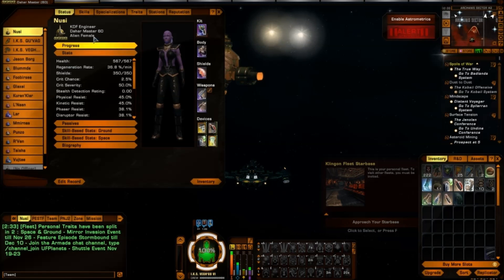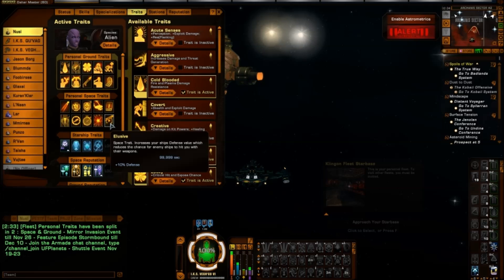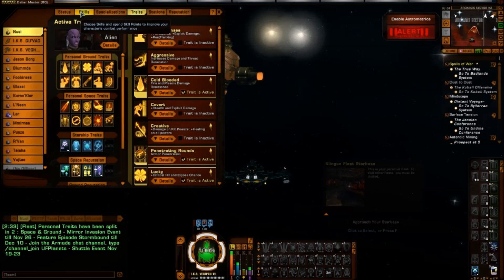If you have, like me, an alien character, you will see that you have 10 of each — 10 ground and 10 space — so it allows you to slot one more. Maybe it's because as an alien species you don't have some traits corresponding to leadership for humans, or the Klingon or Romulan operative equivalents. So if you want to make a new character, I believe you have an advantage making an alien because you will have 20 total.